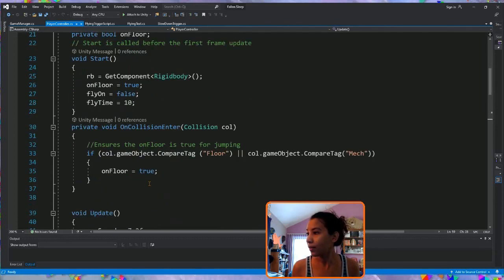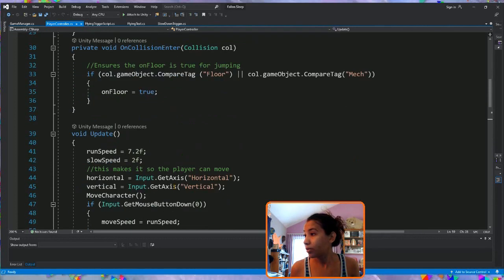In the Update function, `slowSpeed` equals 2. I was going to do math so it would be half of whatever the move speed is, but doing that inside Update means every frame it would be half of the previous frame's value — so if it started at 4, one frame it would be 2, the next it would be 1, then 0.5, then 0.25, and it would just keep going down until it looked like you were standing still. That's fun but useless, so I just made them fixed numbers.